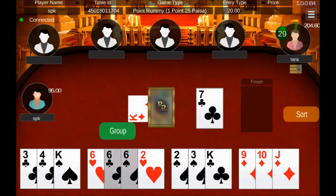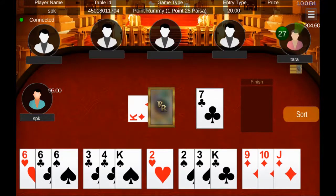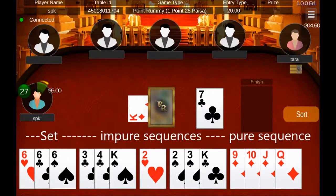As an example, here you have formed one pure sequence containing nine, ten, jack, and queen of diamond; one impure sequence containing two and three of spade with king as joker replacing four; another group with three and four of clover and a joker; and a last group which is a set of six of different suits.